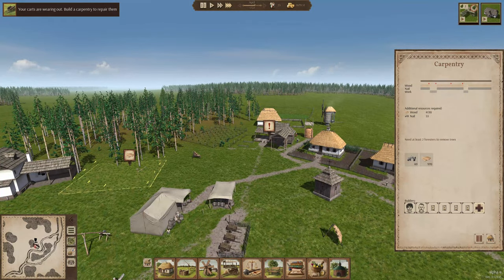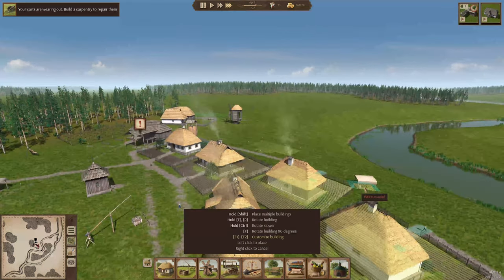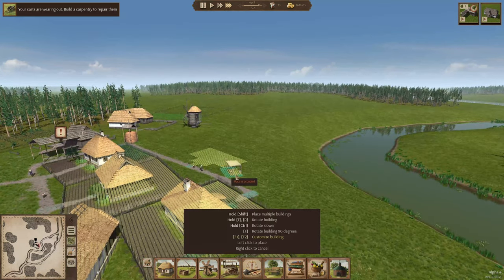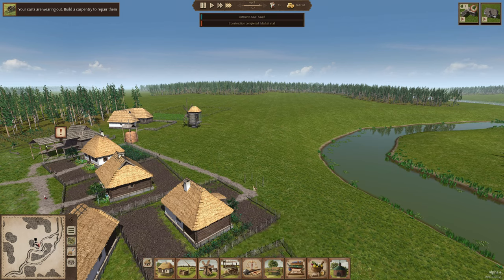We're going to need some storage areas. Another market - I think they were complaining about not having food close by. Let's set up a market stall right over here. That's kind of out of the way for everybody, so we'll put it over here - it's a little closer to a few more of the houses. Yeah, we'll set that there.